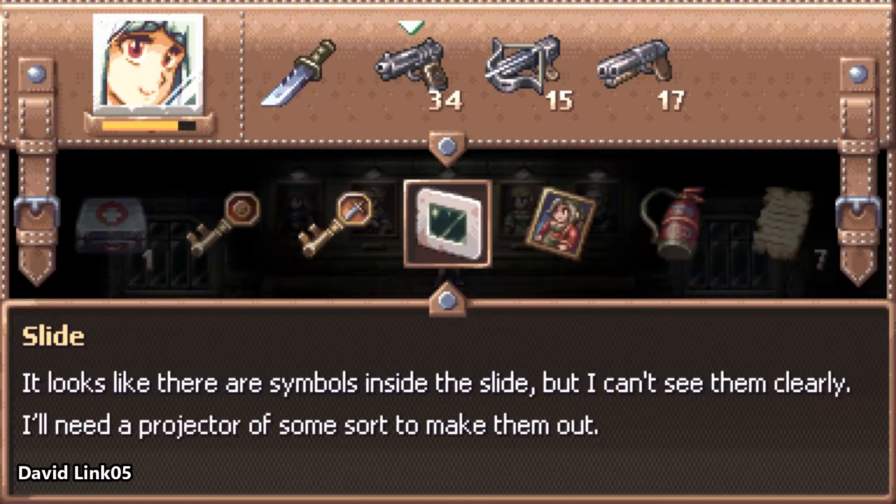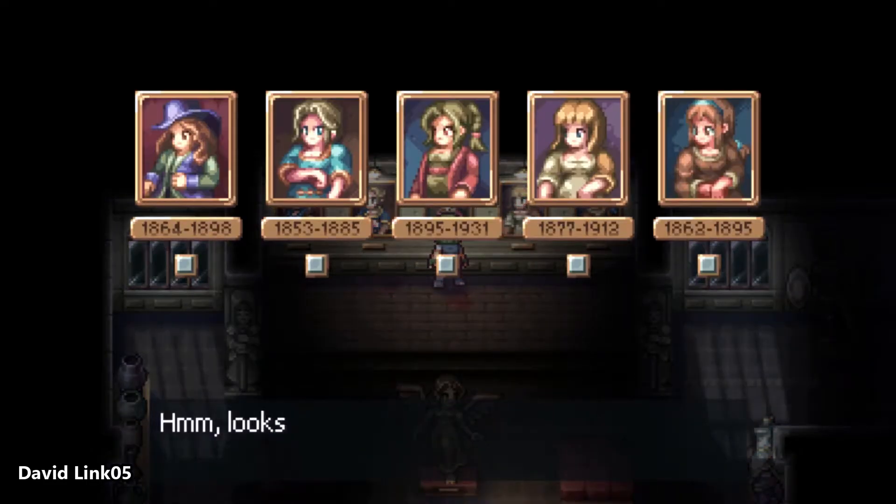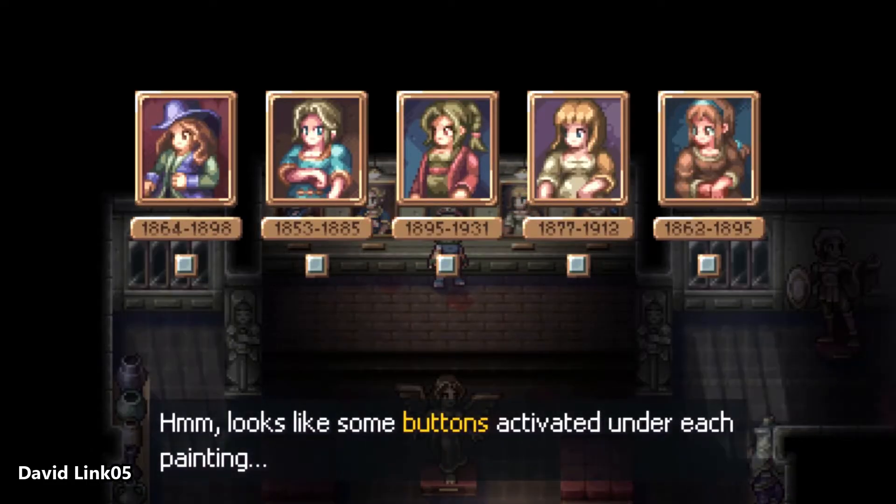It's very easy to solve. Each picture in this gallery has a button that you need to press in a specific order to unlock a secret so you can progress a little bit more in the game.